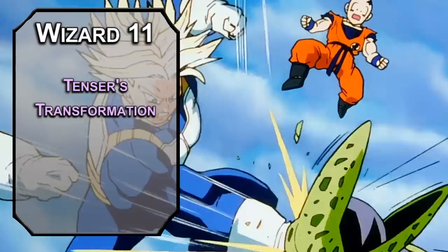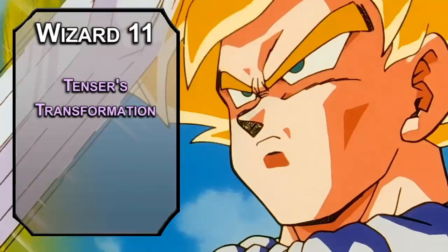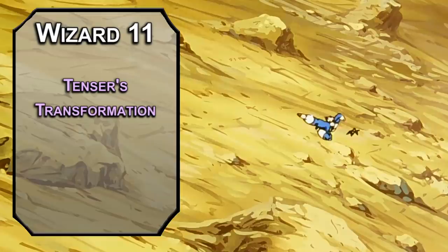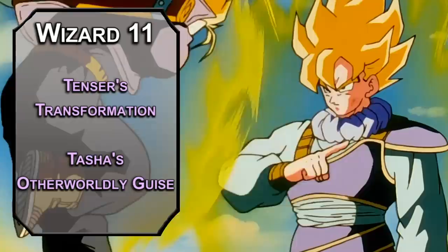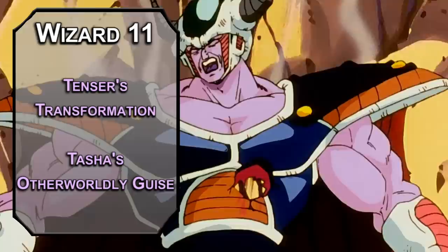11th level wizards can learn 6th level spells. Tensor's Transformation is good — I'm not going to pretend it isn't because someone on Reddit told you it isn't. It gives you 50 temporary HP, 2 attacks per round with your action, advantage on those attacks if they use weapons, and an extra 2d12 force damage to those attacks. You can't cast spells while it's up, but why would you when you can chop people in Super Saiyan 2 mode? You do have to make a DC 15 Constitution saving throw when it ends or take a level of exhaustion. Tasha's Otherworldly Guise is a fine option if you want to keep casting spells — it gives a 40-foot flying speed, +2 AC, an extra attack, use of your intelligence modifier for attack and damage rolls, and immunity to fire and poison or radiant and necrotic damage.